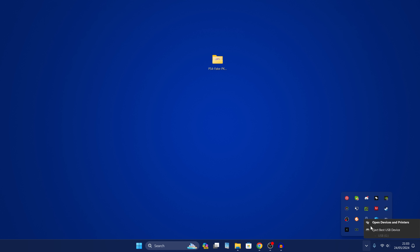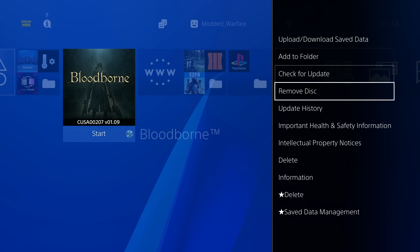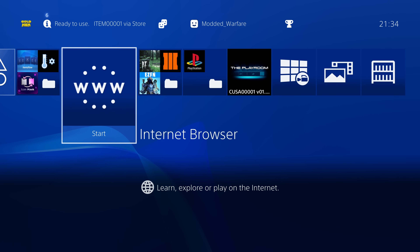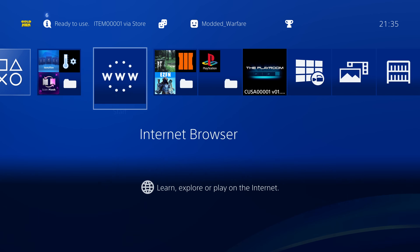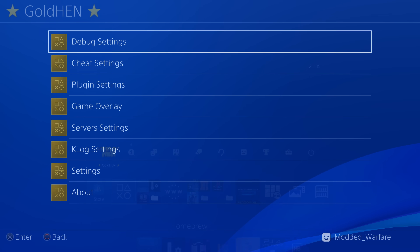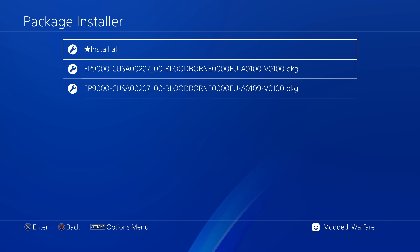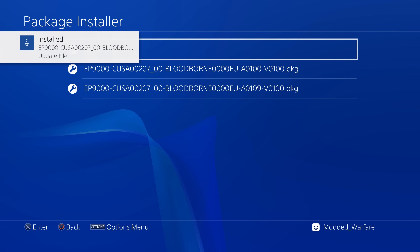Unplug the USB drive and plug it back into your PS4. Back on the PS4, exit out of ItemsFlow. We have to eject our game disc and delete the game. The reason is that the game backup is for the same exact version of the game — the same title ID — so they'll cause a conflict. It'll ask you to overwrite the original anyway if you try to install the game backup. Once that's gone, we can install our game backup by going to Goldhen > Debug Settings > Package Installer, and hit Install All to install the game and the 1.09 update. Say yes, install all packages. We now have our backup copy installed.